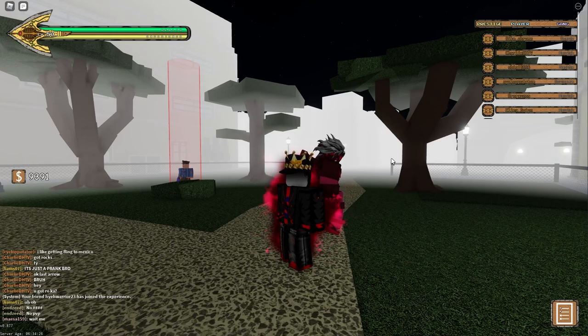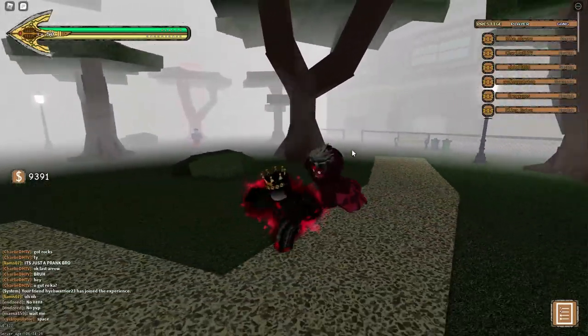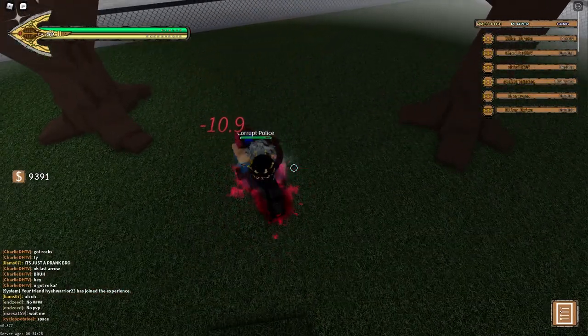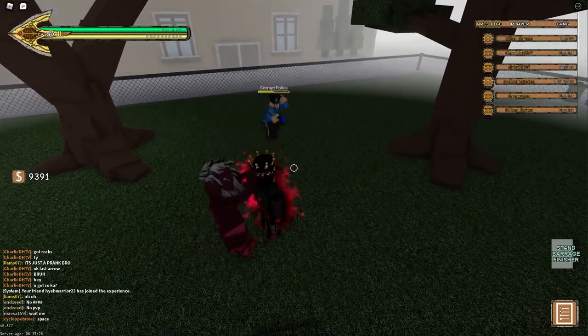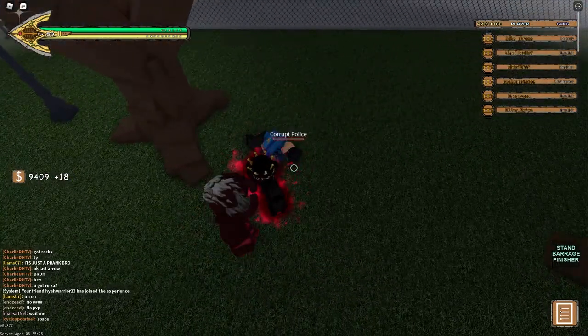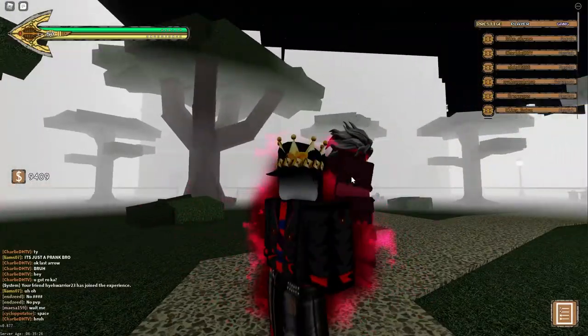So I'm at the corrupt cops right now and I will show you the damage. First I'll go up to this cop and start doing the clicks. It does 10.9 damage — 10.9. Can you believe that? That's like two or more of most other stands and ones.